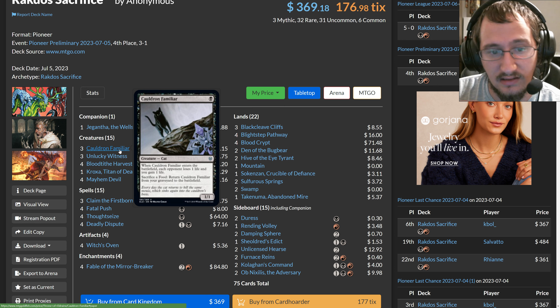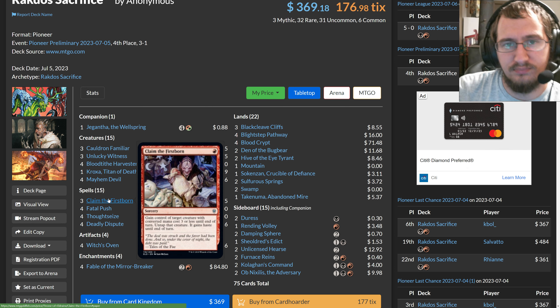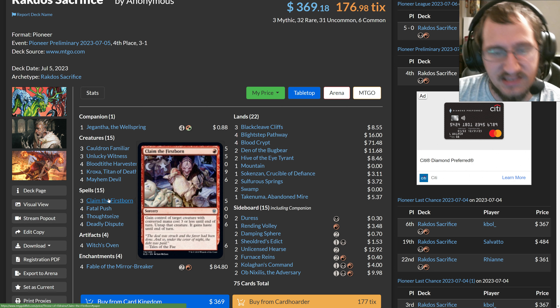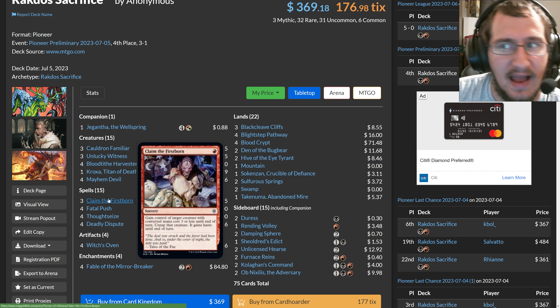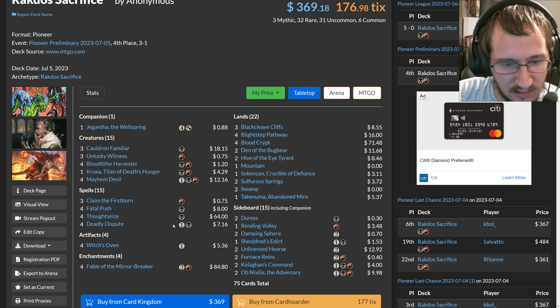One trick is Claim the Firstborn, which takes control of a creature with mana value three or less, untaps it, and gives it haste. You can take one of your opponent's creatures — like their Blood Tithe Harvester — kill one of their other creatures with it, or take their big four-or-five-power thing, attack with it, deal damage, and then sacrifice it to Witch's Oven for extra Food tokens. If you have multiple Foods, you can sacrifice one to put Cauldron Familiar's trigger on the stack, hold priority, and sacrifice another, stacking up triggers.